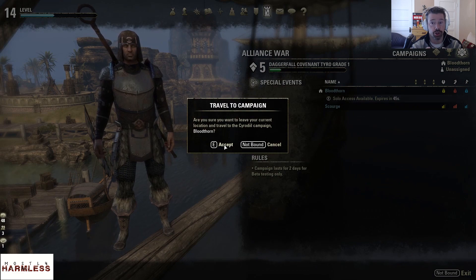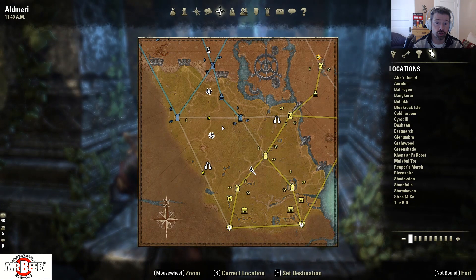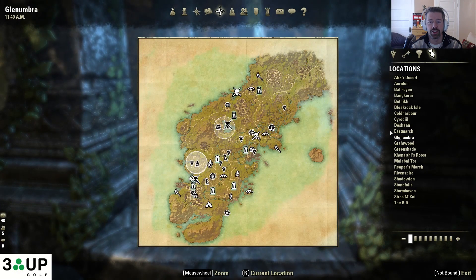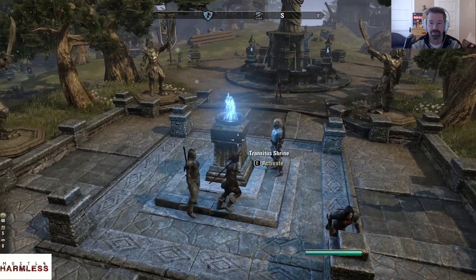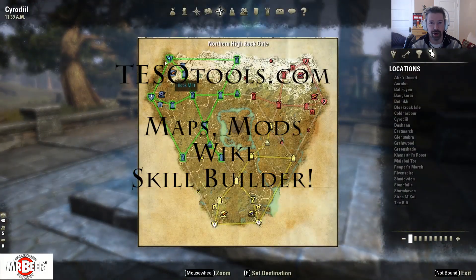As soon as we can, we're going to show you the basics of Cyrodiil, including the PvP tutorial, how to get out of Cyrodiil using the Way shrines — this is a big thing for a lot of people — and the very strategic transit shrines and how they come into play in PvP. This is Rook with Mostly Harmless, and we'll see you out on the battlefield.